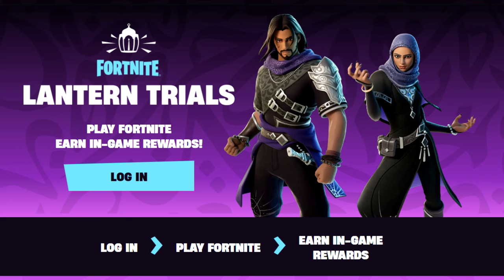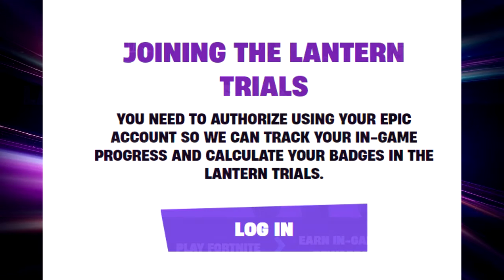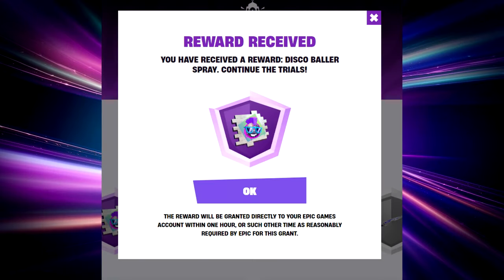The first thing you want to do is click the login button. It will tell you to authorize your name, so make sure you use the correct Epic Games account for wherever you want the free rewards to go. Log in by your normal means and it should say welcome and then your username. As soon as I signed up I got the first reward — it says reward received, you have received the Disco Baller spray.